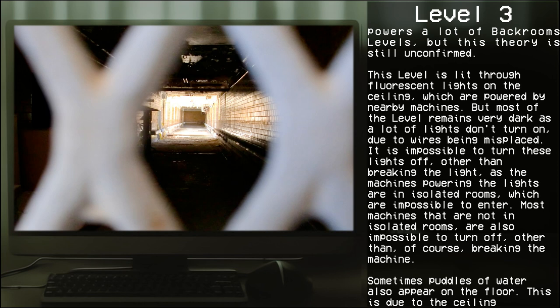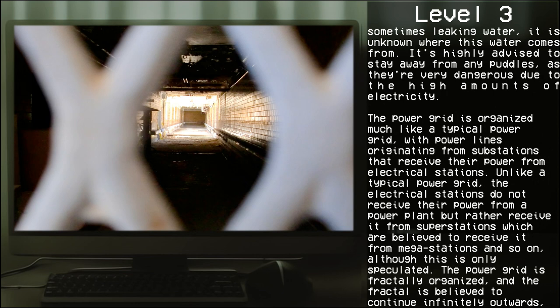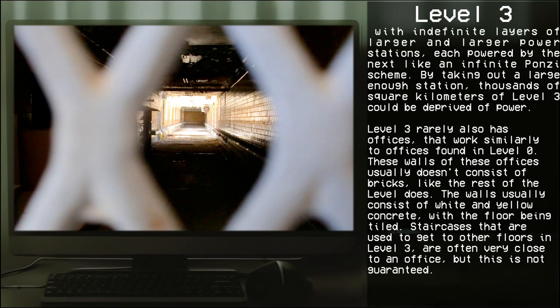Sometimes puddles of water appear on the floor due to the ceiling leaking; it is unknown where this water comes from, and travelers are advised to stay away from puddles due to high electricity. The power grid is organized much like a typical power grid, with power lines originating from substations. Unlike a typical power grid, electrical stations receive power from super stations, which receive it from mega stations, and so on — the power grid is believed to be fractally organized and to continue infinitely outwards. By taking out a large enough station, thousands of square kilometers of Level 3 can be deprived of power.